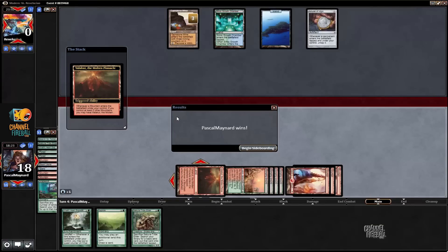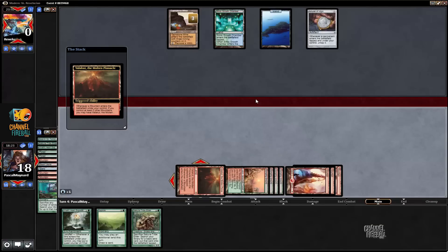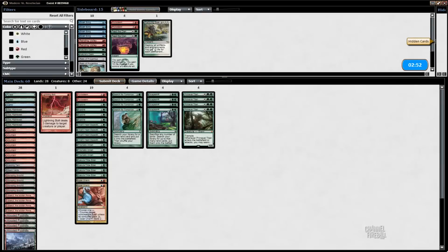Let's sideboard. Swansong — not absolutely insane in the matchup, but it does counter Summer Bloom, it does counter Pact — both of these Pacts. It counters Eye of Mine, so it's actually pretty good. It doesn't counter Titan, but it's probably the least threatening thing we can play against because it gives us at least one or two turns after, depending on what he has.